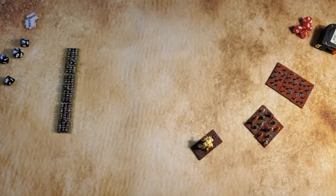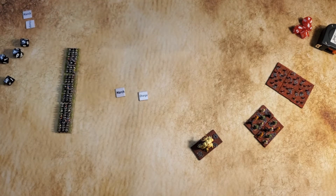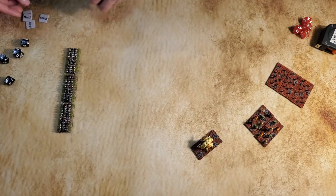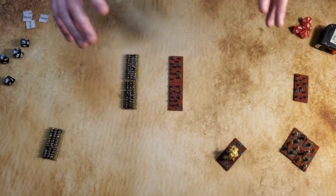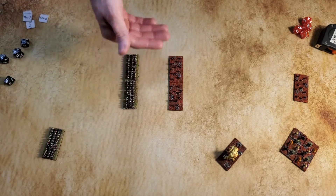Units have the ability to enter hand combat under two different orders: our march order and our charge order. We have an entire separate video that covers orders and touches on some of this, though we're going to go into a little greater detail here. So let's talk about the march order first. I'm going to use a couple of the minor demons and a couple of the humans as an example.